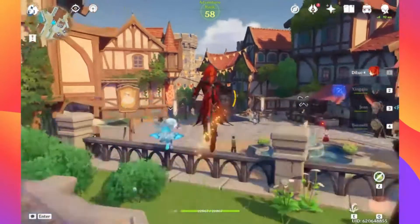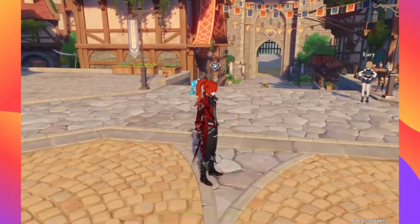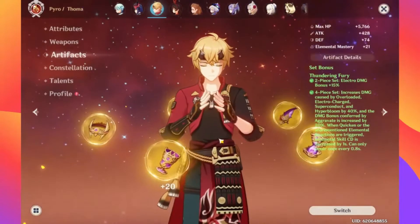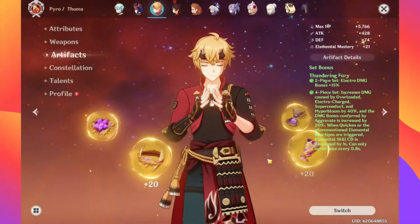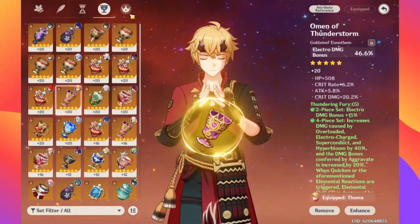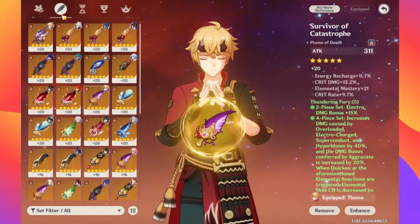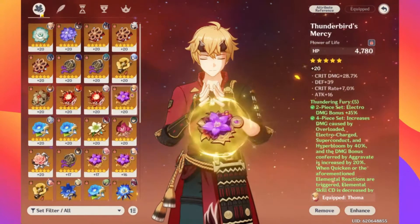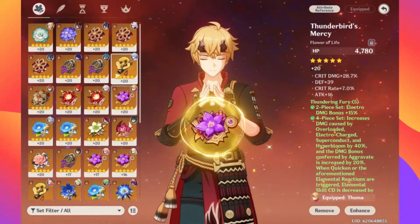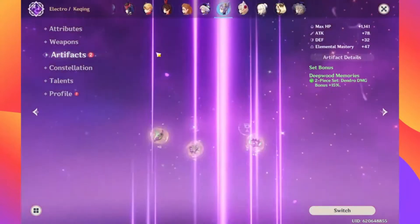About the Thundering Fury set farming — even if Cyno can't use these, I might still throw one piece on him because some pieces are pretty solid. I need to get an EM sands. This is a pretty solid piece, I'd say this one's a very good piece in my opinion. These Thundering Fury pieces have gone pretty well overall.